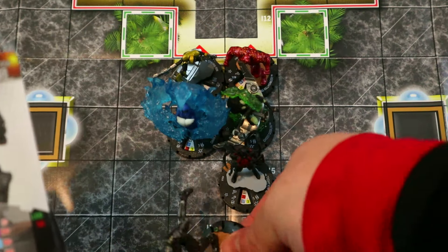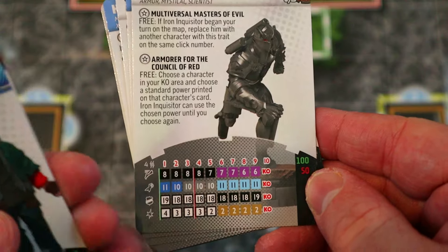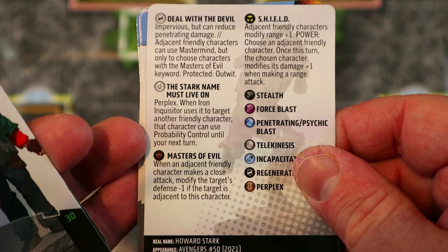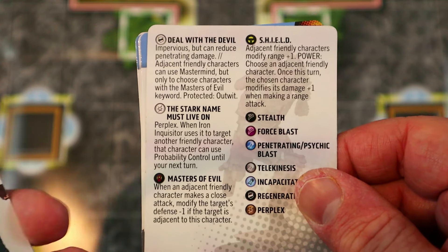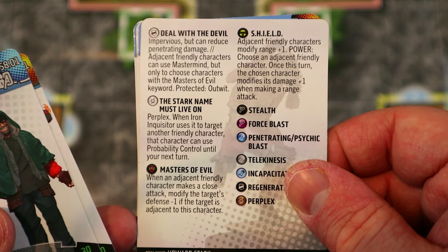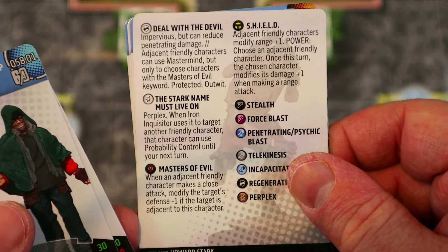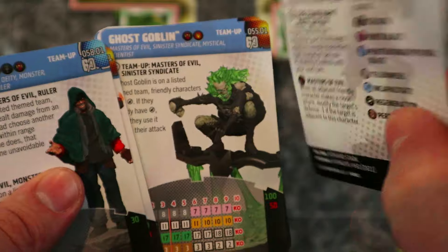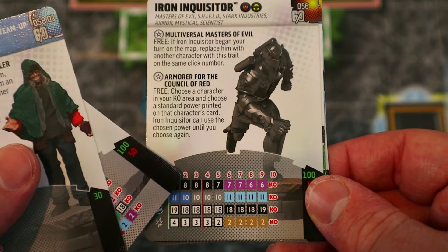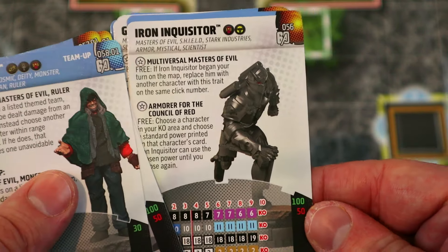Coming in at number four — I know it's kind of cheating, but we have all of the Masters of Evil chases from Avengers 60th Anniversary, which also kind of includes Mephisto by default. I don't actually have Mephisto, but I do have a team-up card. The main one I really love is Iron Inquisitor — I love Stark Industries teams and collect all the Iron Man armors. He fits my play style perfectly. I love playing him at 50 points for the TK and his special powers.